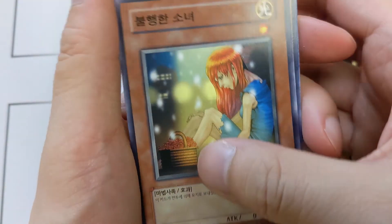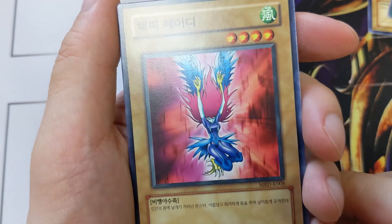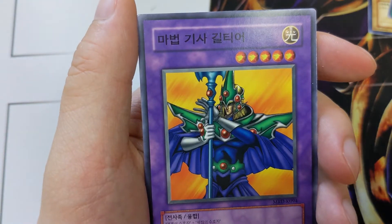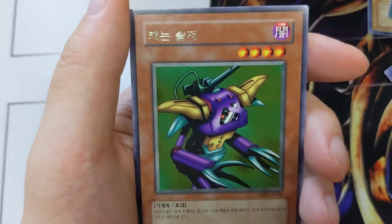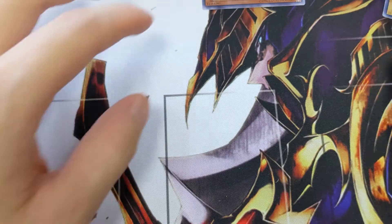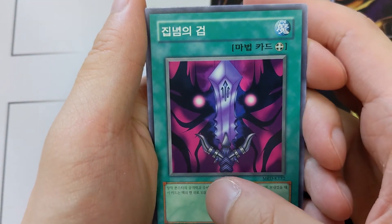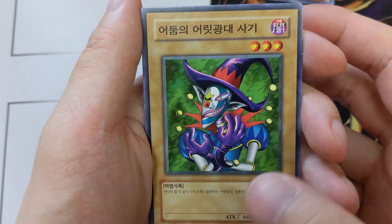The Unhappy Maiden, Harpy Lady — oh, it's a censored art. Interesting. Gilda I believe, Swamp Battle Guard, and Cannon Soldier — our first rare. Petite Moth, Sword of the Deep Abyss, and Saggy the Dark Clown.